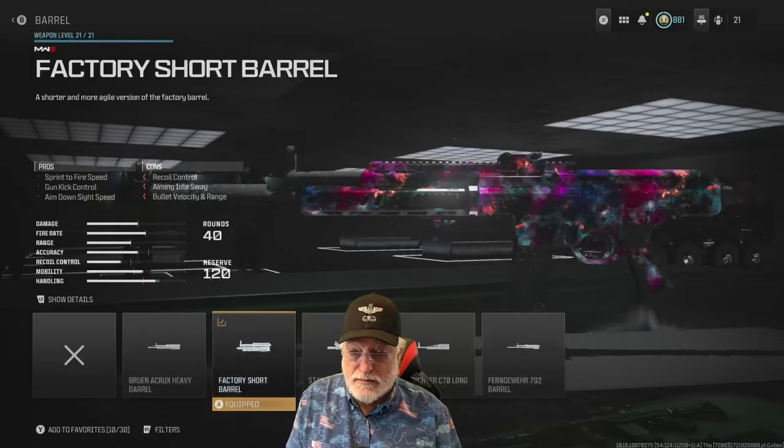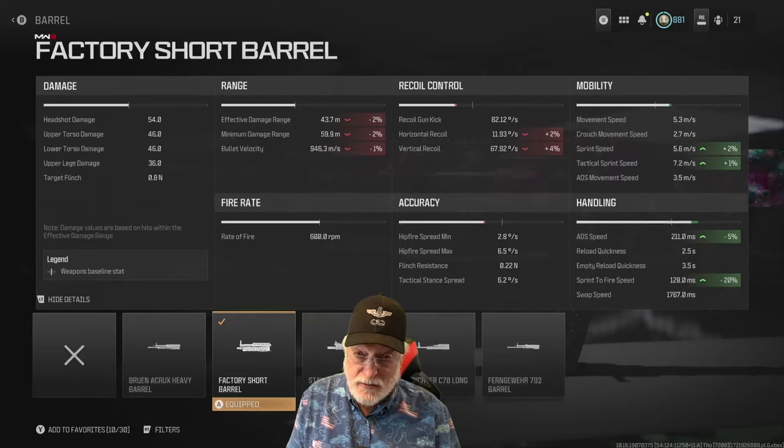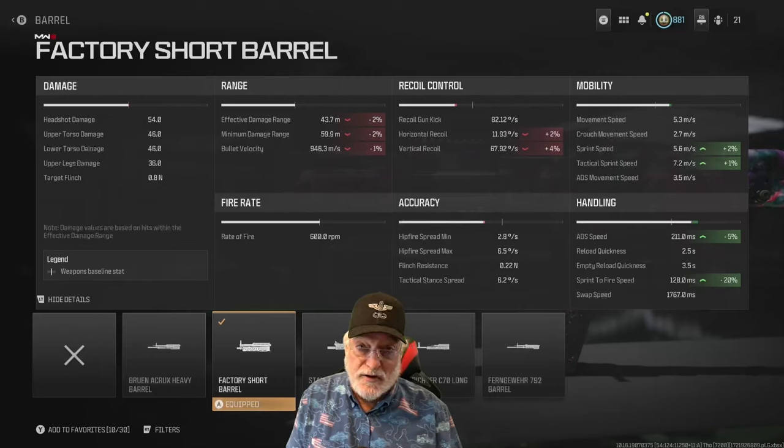The Factory Short Barrel helps with mobility slightly and with ADS speed. But look at the sprint-to-fire — a 20% improvement in performance, getting us down to 128 milliseconds. 54 headshot, 46 upper and lower torso, and you can start bringing it to bear in 128 milliseconds from a sprint. It impacts recoil, but we've already tested it, and it slightly hurts the ranges.